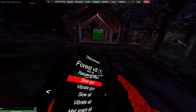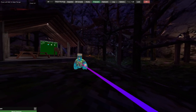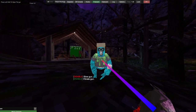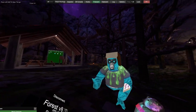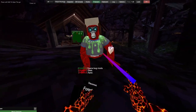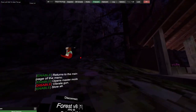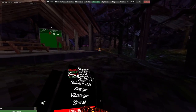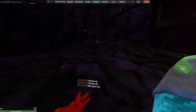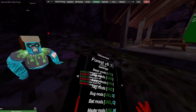We then got master mods, we got slow gun. It just gives stack effects — I really can't run. It also vibrates my controller. Vibrate gun — yeah, I need to fix that, I forgot. We got slow all. It's a bit broken. Vibrate all — it's trigger, I think. Mat spam — it's a little broken. Yeah, I need to fix a lot of mods.